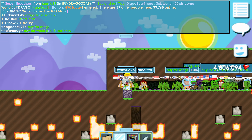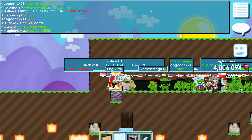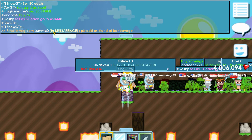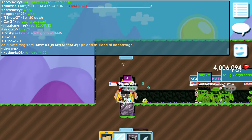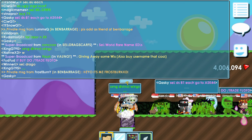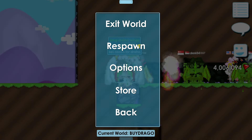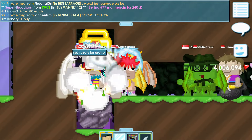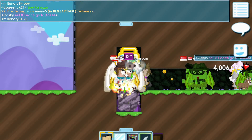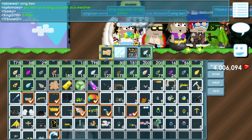It's already dropping — someone is selling for 78 to 79! Just 15 minutes ago people were selling for 81 to 82 world locks, and now it's already at 78 to 79. I've already lost one world lock, so I'm probably going to need to sell this one soon and buy a new one for the giveaway.